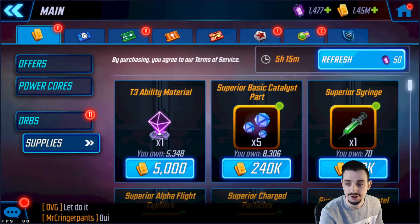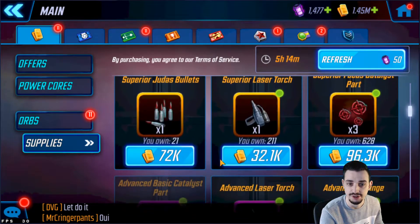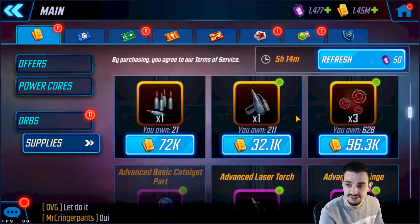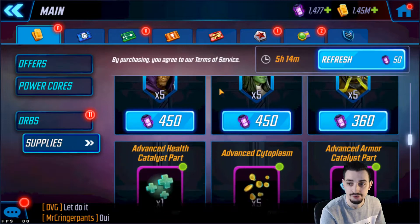I'm playing right now on my main account just so I have all the stores available, because my new account is very new — it's only level 25 at the moment of recording. As you can see I have the orange gear in here, so as a new player you don't get this in the beginning, you will get this later.